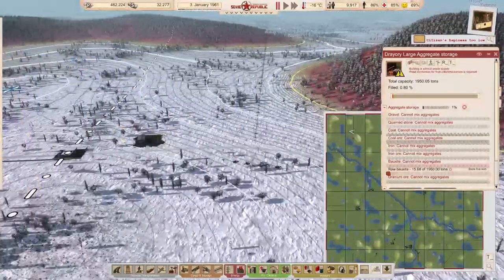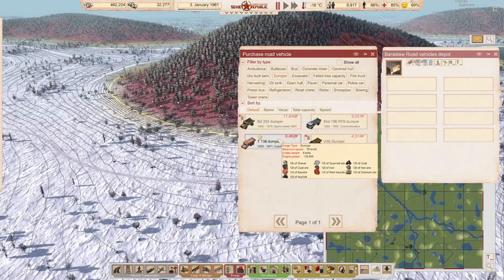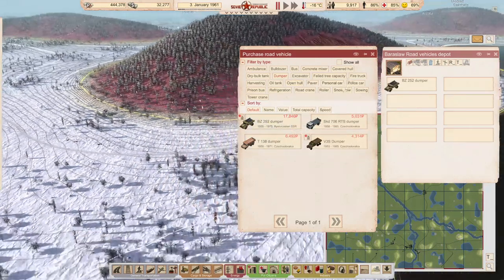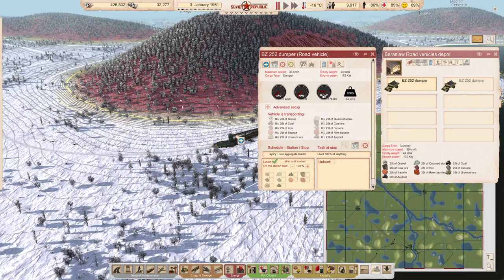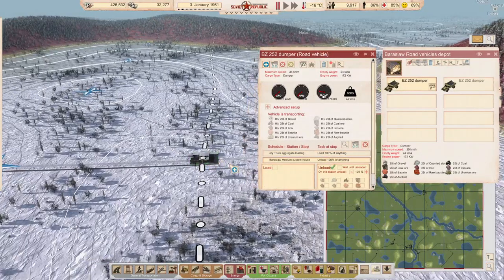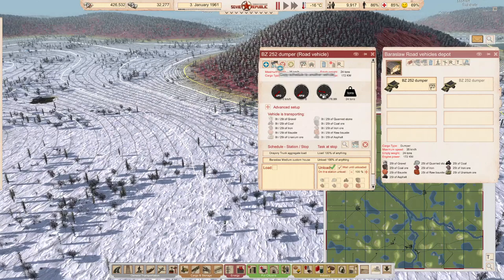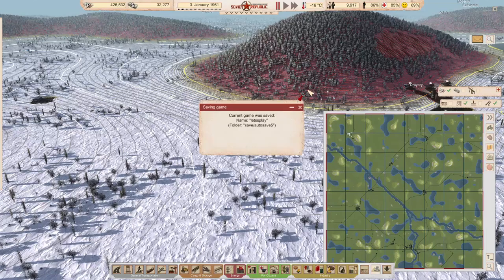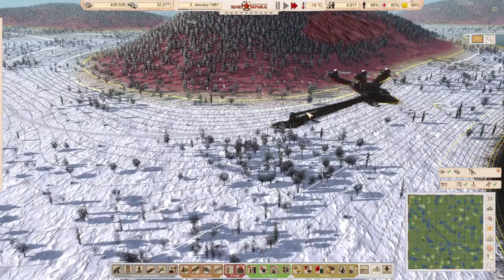Get some trucks running — first will be these big fat ones. We'll come here, wait until fully loaded, and go drop everything until fully unloaded. We'll copy that schedule to the other truck and start the second one. So we'll have at least two trucks doing that little bauxite run.